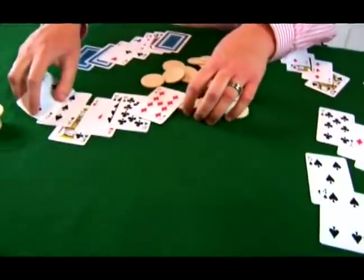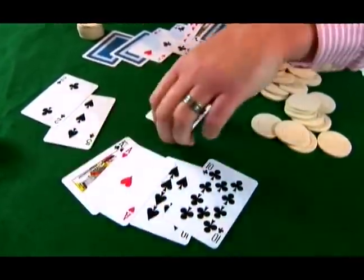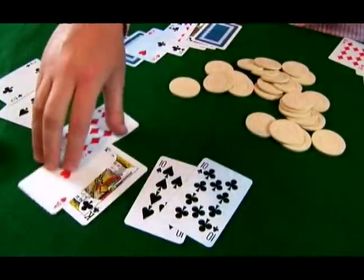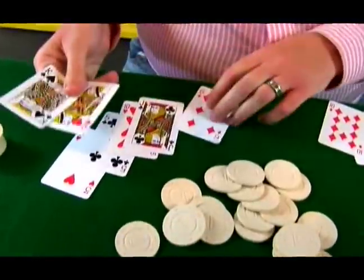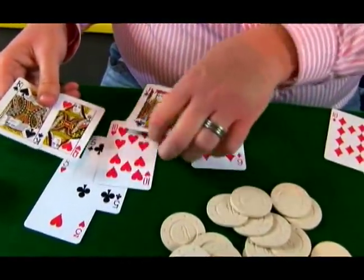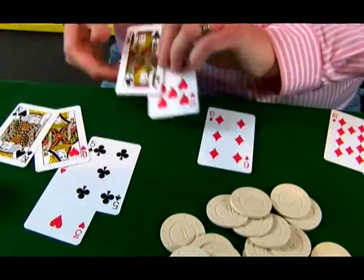Here's another hand — again, a natural hand, a pair of tens. And then finally, this last hand has a queen in the hole, but not much else going on, and makes a pair of kings.